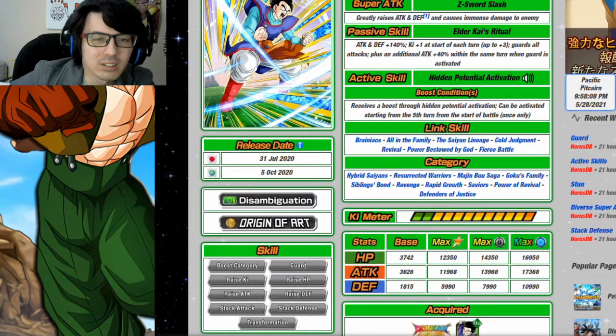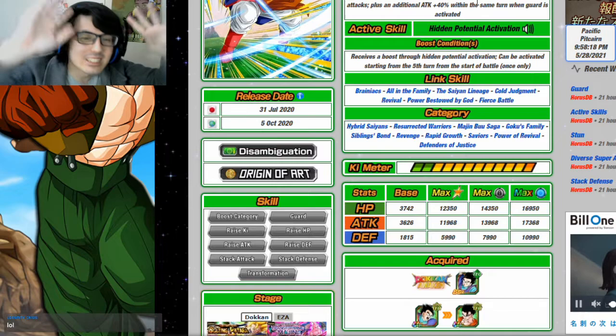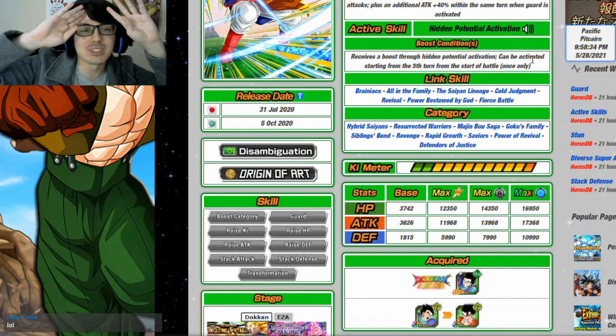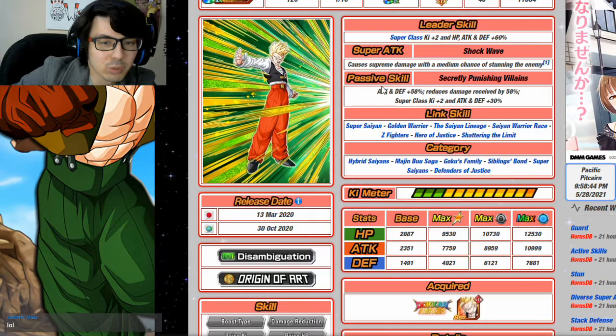Moving on to Hybrid Saiyans — there's one other linking partner worth mentioning: TEQ Ultimate Gohan. He can function as your leader as a 170 leader, which is great. Just like LR AGL Gohan, he stacks defense, which means he's good for long-form content. He guards all attacks so he's helpful in Super Battle Road. Even though he has kind of bad links, he shares a decent amount with this Kid Gohan, and that Ki support is going to be huge.